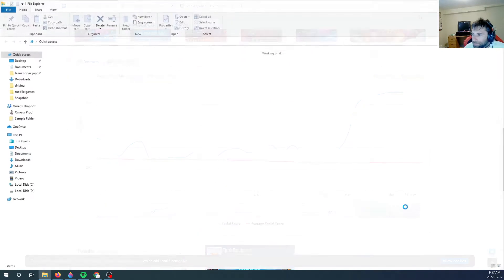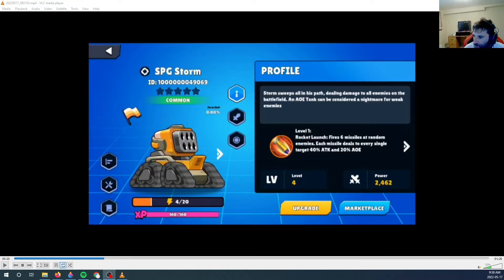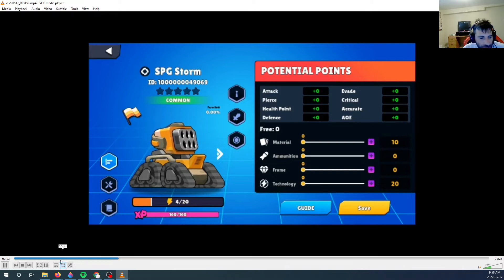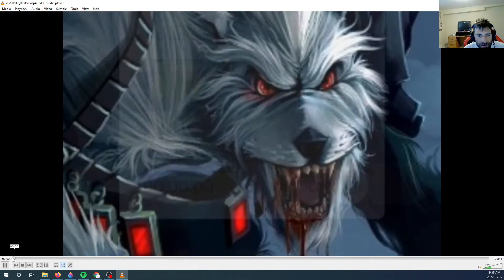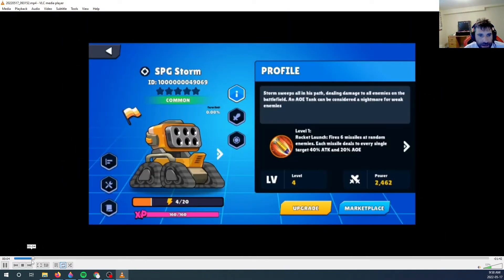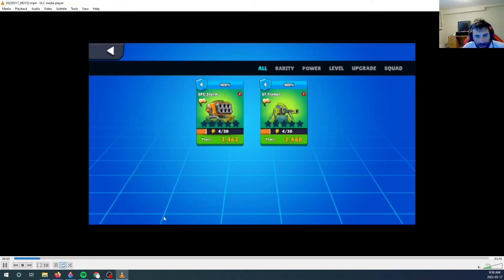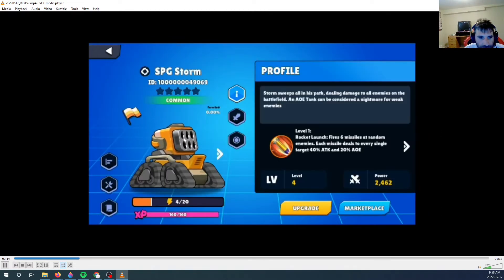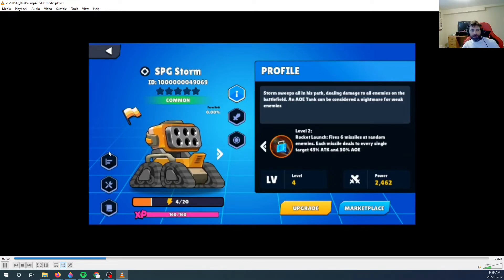Once you upgrade your tanks, you go to your Lab. Look for the Lab on the map. You pick your tank, go there, and click Upgrade.